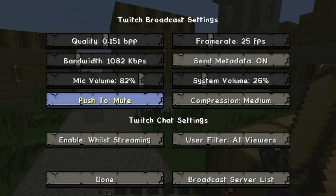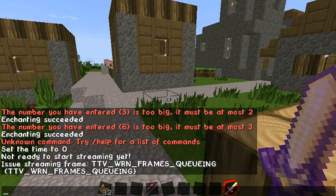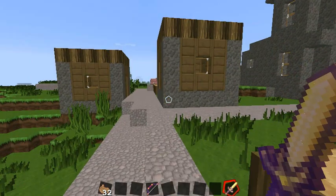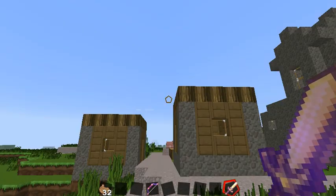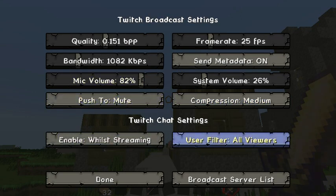You can filter the chat so that when people say something it will come up in your chat with a little Twitch bracket symbol. You can filter it so all viewers show up, or only people who subscribe to you, or only the moderators.